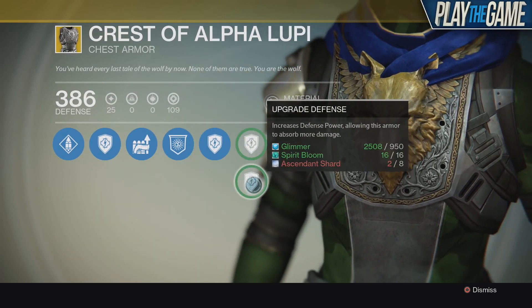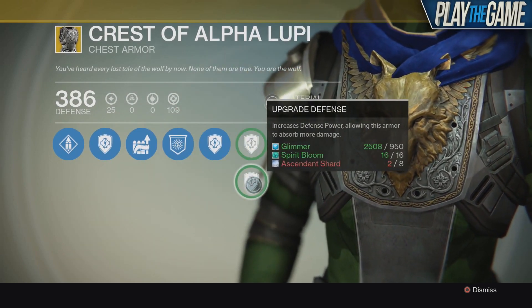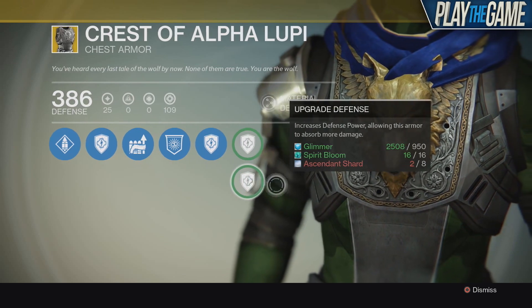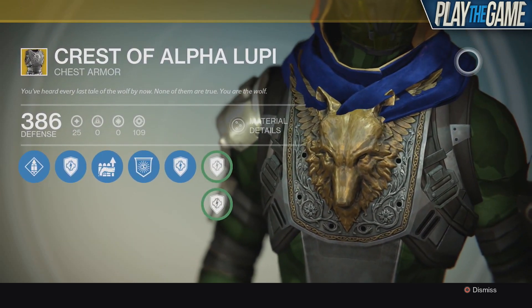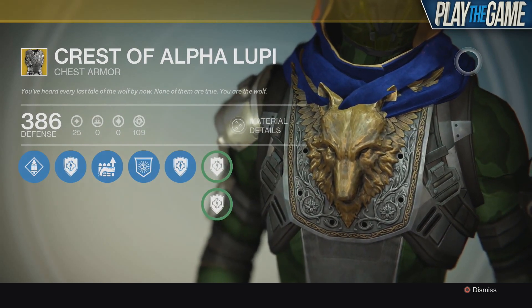To upgrade this armor you need Glimmer of course, Spirit Bloom, and Ascendant Shards. Now, that was the armor and I hope you liked it. If you did, leave a like and maybe a comment. And the Waypoint out.